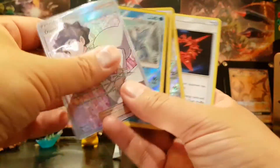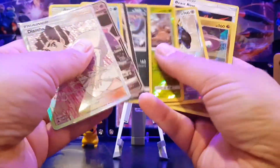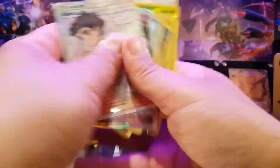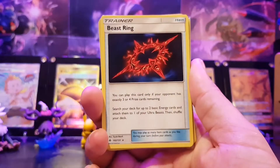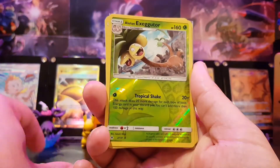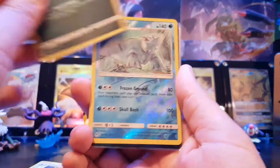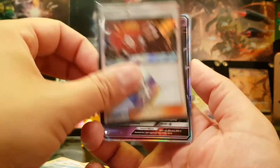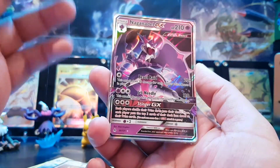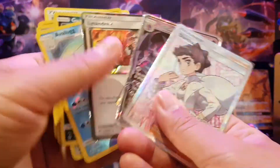Let's quickly summarise our hits. We've got: Beast Ring — a regular rare but an item rare, which is new. Alolan Exeggutor, Reverse Holo Rare. Goodra Holo. Empoleon, Reverse Holo Rare. Guzzlord, Ultra Beast Holo. Avalugg, Reverse Holo Rare. Lysandre, Prism Card — that just looks so awesome. Naganadel GX — oh my god, that's one of the best, my favourite pull of the day. And Diantha, Full Art.